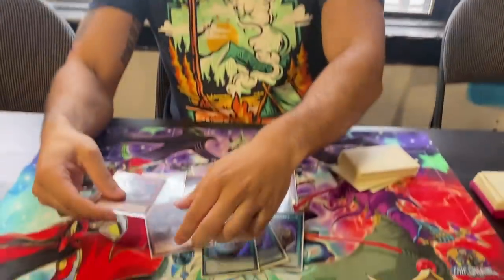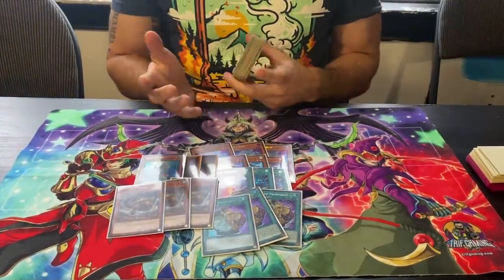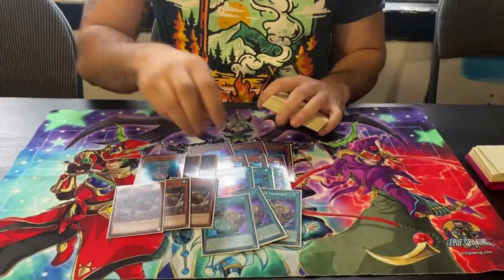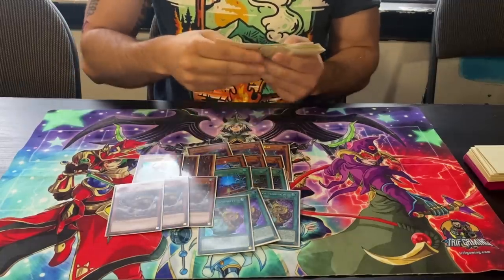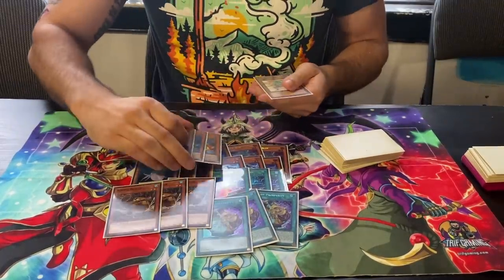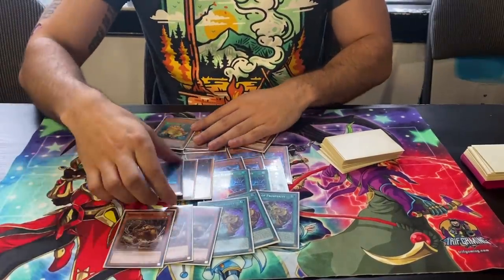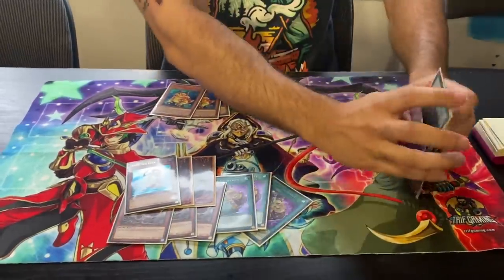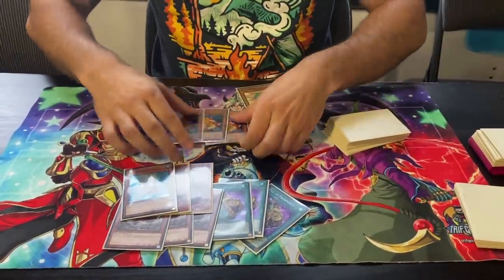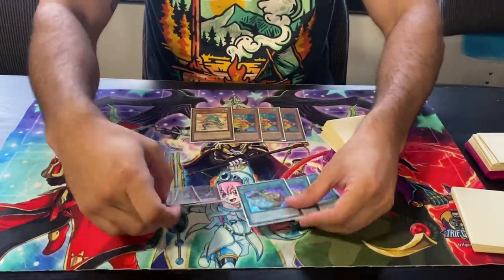I'm okay with opening multiple Nimbles and multiple Divas. Why? The brave package had lots of extenders, but this pure deck lacks extenders — Prosperity and the starter are really the only extenders. Playing lots of Divas and Nimble Beavers makes all of them water monsters, which means Swap Frog becomes an extender. That's why you want as many of the normal summon package as possible.